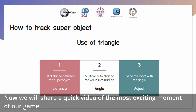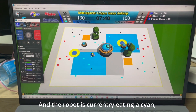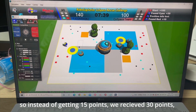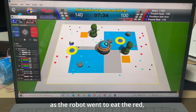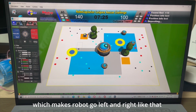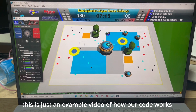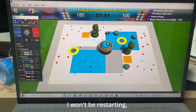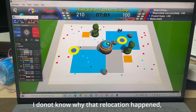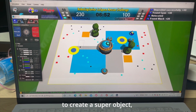Now we will share a quick video of the most exciting moment of our game. The game has just started and the robot is currently eating a cyan object. Because it ate in the blue zone, it doubled the points, so instead of getting 15 points, we received 30 points. As the robot went to eat the red, it stepped on the position info loss zone, which makes the code behave unexpectedly, causing the robot to go left and right. In the real run, we have to be careful that does not happen, but for this it's just an example video of how our code works. The robot is going to eat a black and fully collect an RGB set before it deposits to create a super object.